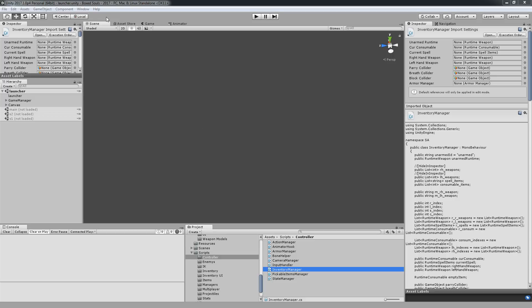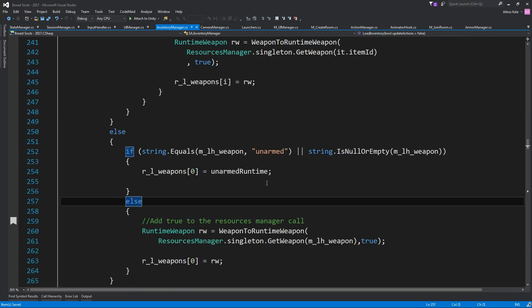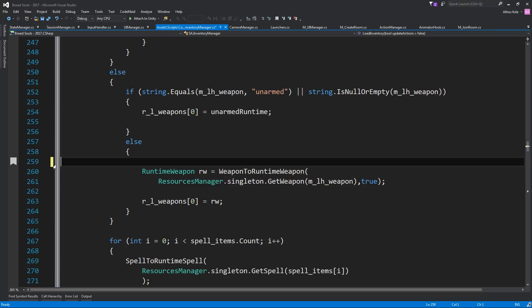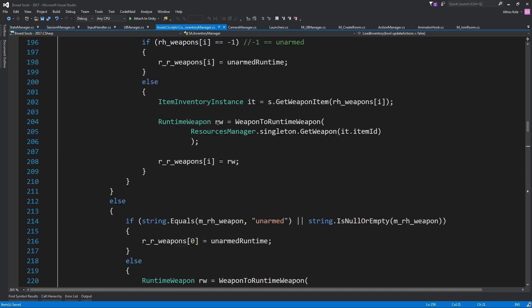Last time we saw how to pass the starting equipment. Now we're going to see how we can not only pass the weapons and starting equipment, but what happens when you actually change them in-game. First, let's handle the cliffhanger bug from last time — we just need to pass 'true' here and it will fix the creation of the left-hand weapon. Without it, it was creating under the right hand. Okay, so there's that.